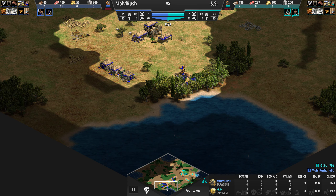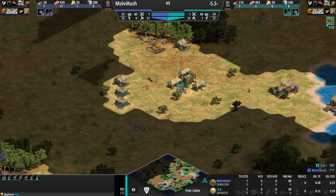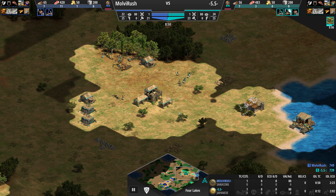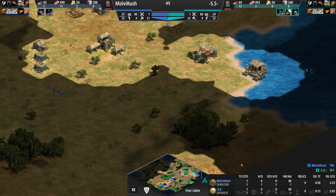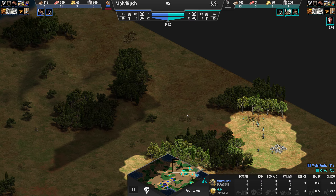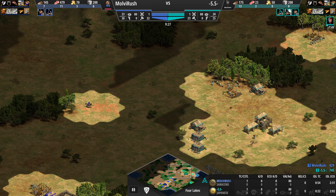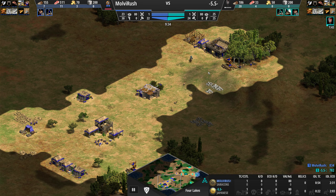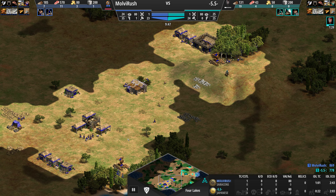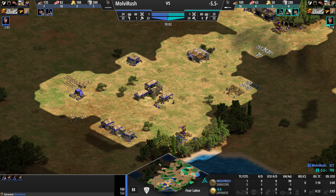SS has docked to get some fish eco going. Molvirush has not yet docked. He's taking a corner wood line. Again, I don't know why he didn't go for the back wood line — he should have gone for that. SS's wood line is kind of hidden because it's on the side, so it's hard to pick that one off. Barracks are up for Molvirush. What build is he going for? He's got three on gold, roughly seven on wood, seven on sheep — that's not a lot on wood if he's going for an archer build.